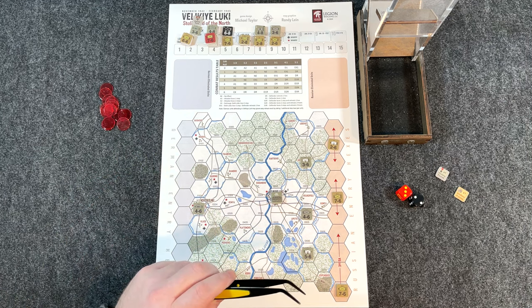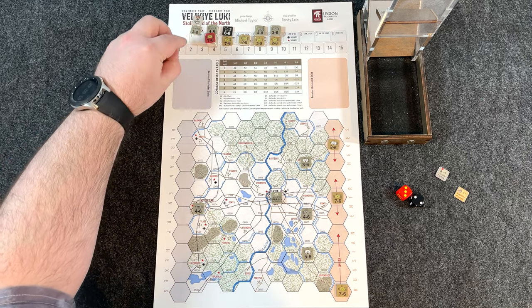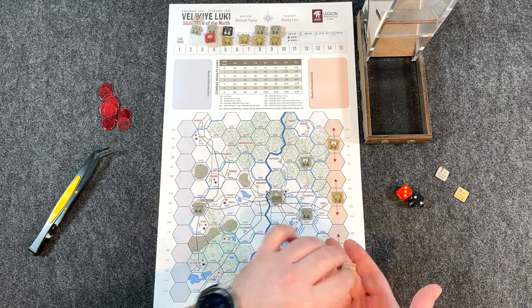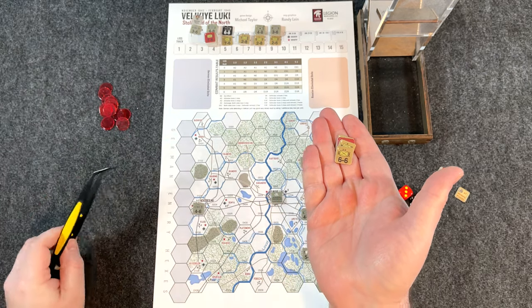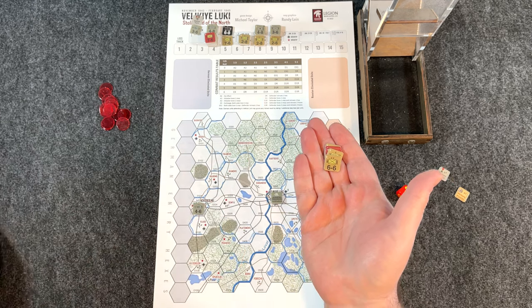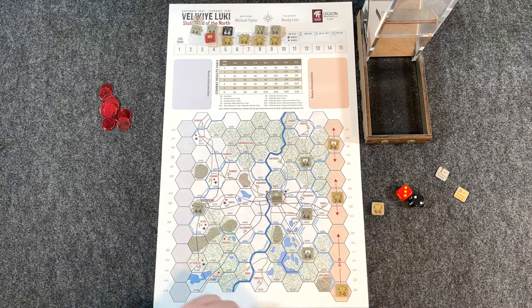Turn one — Soviets go first. Replacement phase: no replacement points on the first turn, none needed. Moving into the movement and reinforcement phase, I like to grab Soviet units and set them here so they're available. The numbers in the top left indicate turn order; I think only one Soviet counter is missing a number. I'll set them here and have them available.